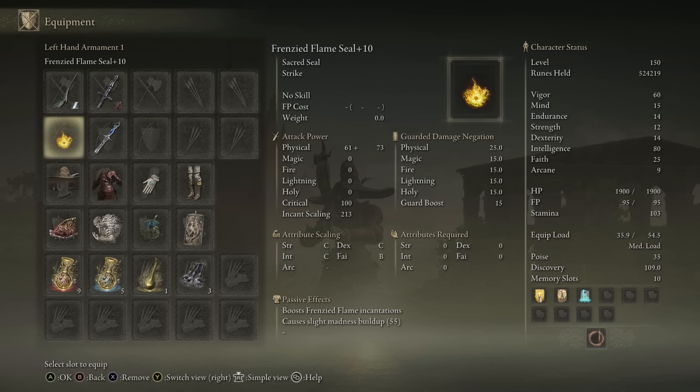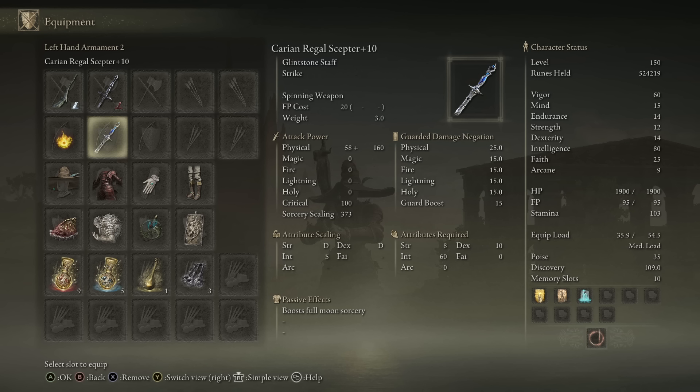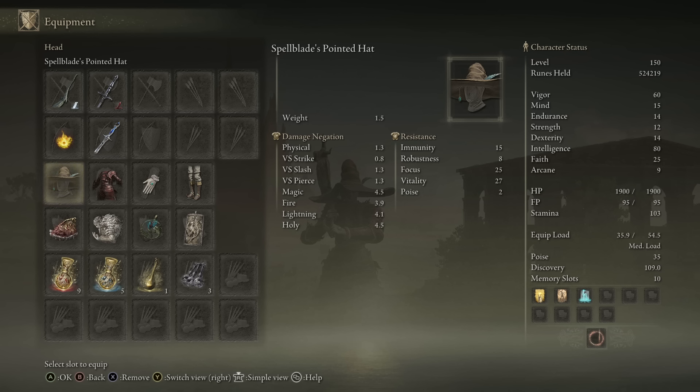A random zero-weight seal so we can just cast our buffs, and then any given random Glintstone staff so we can cast our Terra Magica. Don't use Lore of the Lost Arts, because there's no reason for it to cost more FP than it needs to when it's just going to be buffing us. Armor-wise: the Spellblade set does buff it as it is a magic skill, and you get 2% per piece. However, you also get 2% all damage from Rakshasa, and Rakshasa doesn't actually make you take more damage — it just has less damage negation than similar-weighted armor. So it's actually strictly better than the Spellblade stuff, which has basically no damage negation anyway, and it will give you more poise. Technically I'm only wearing one piece because if I wear any more then I won't be medium-weight, but you could put more into Endurance and go full Rakshasa and do as much extra damage as Spellblade, but take less damage.